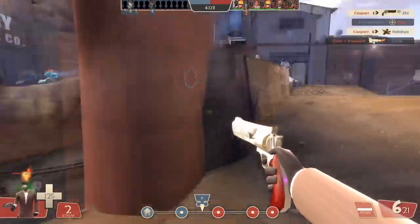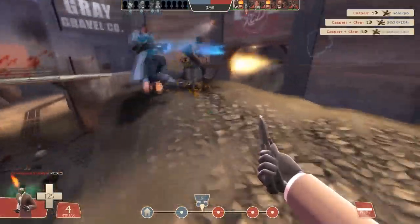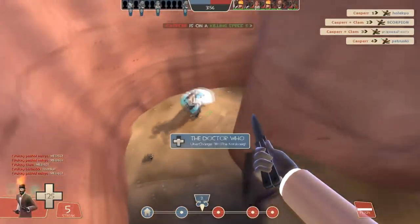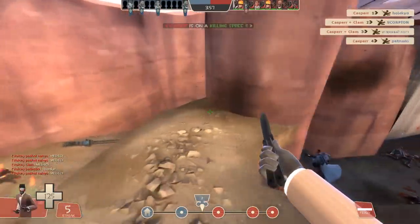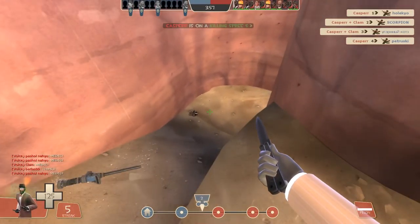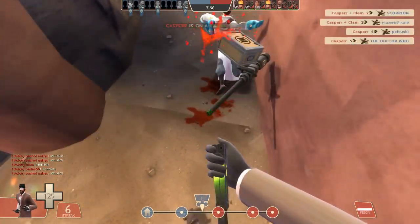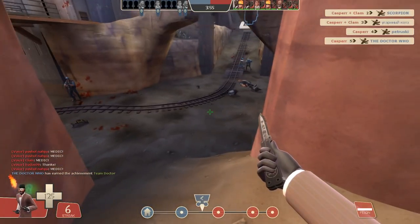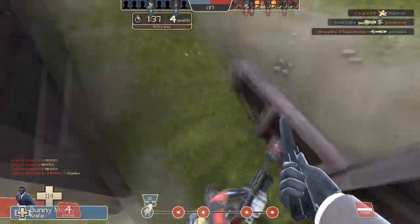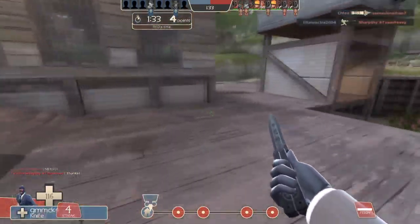Now ignoring the fact that this medic should not have run up here after three of his teammates had died — the reason this trick stab worked is probably because he literally could not see me on his screen. He had no idea I had jumped over his head, because if you look at the moment I jump, assuming he's looking directly forward, he probably never sees me. And obviously it's completely impossible to avoid a stab if you didn't even see it.